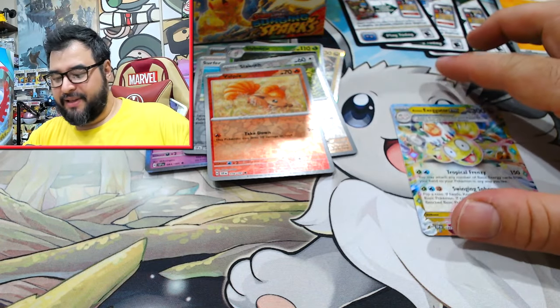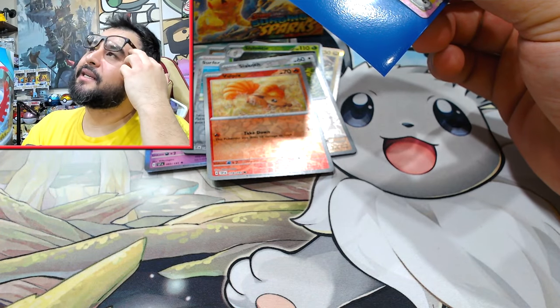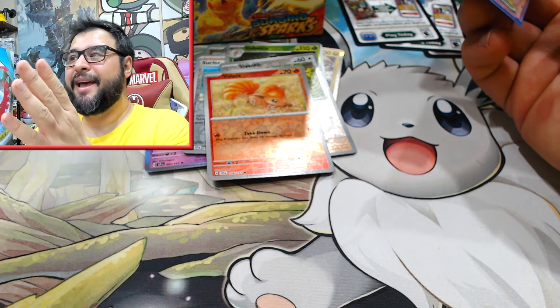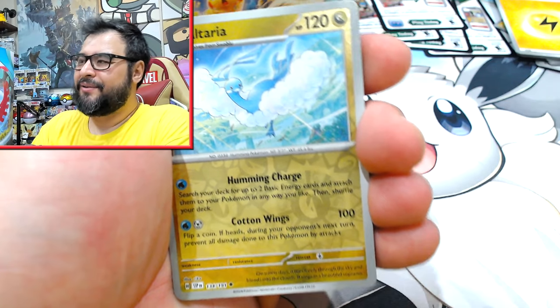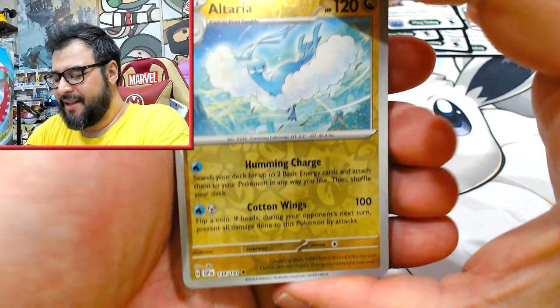For the promos for this set, I believe there's four. If you're in America, GameStop and Best Buy have one each. I think they've got Sprigatito and Fuecoco. I'm pretty sure that's how it is. And in Australia — it's a bit weird, I can't remember exactly, but there's four.